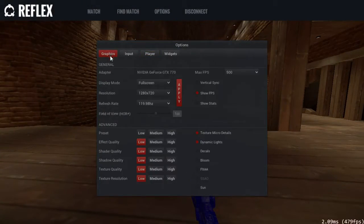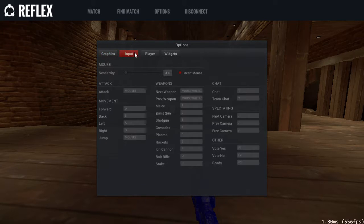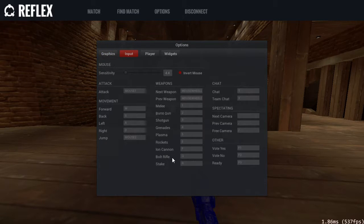Next up in the options menu — I should mention this again — weapons under input. Move rockets, iron cannon, and bolt rifles somewhere that you can hit while you're in the middle of fighting. Very important.